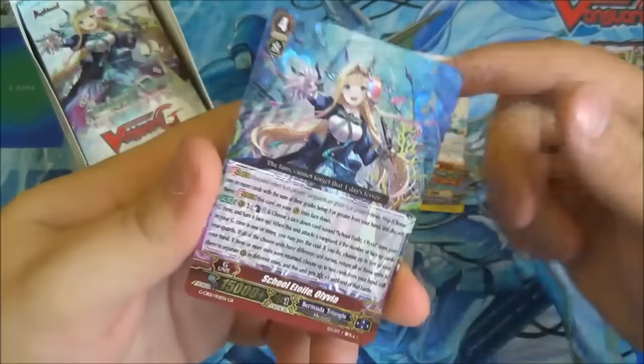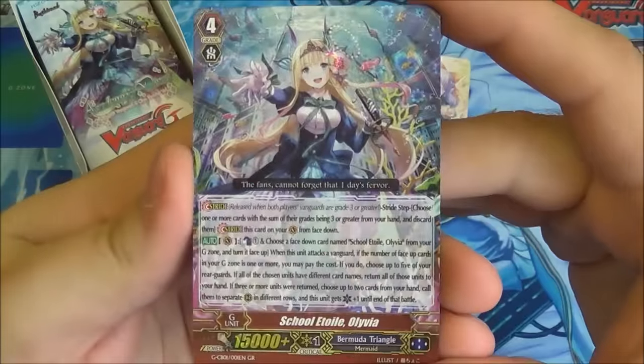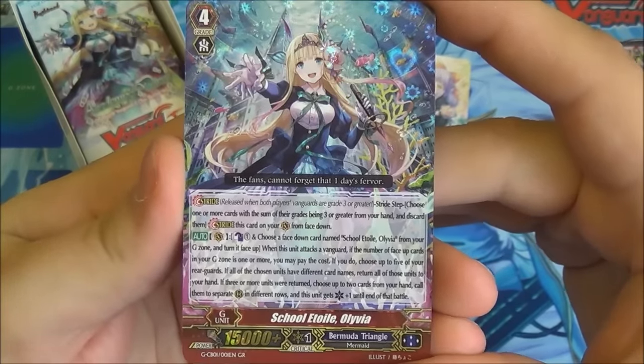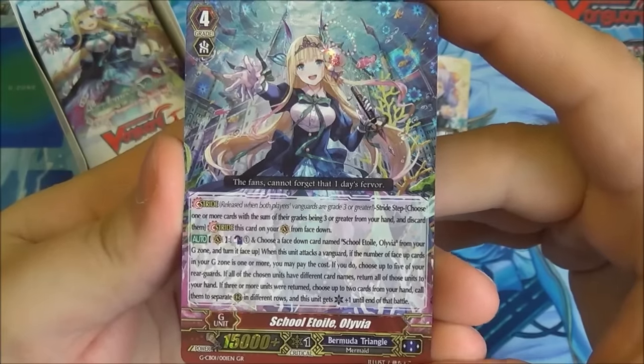And then we have a GR — Generation Rare. First pack, we have School Etoile Olivia. This is one of the big cards for the set — fantastic, we've pulled her in our first booster. Hint for anyone buying a box: go for the top booster. She has one very long automatic ability, so bear with me while I read this out.